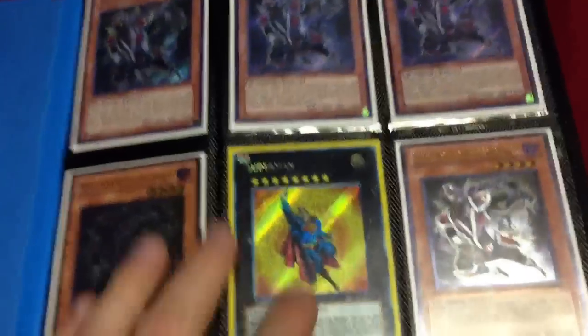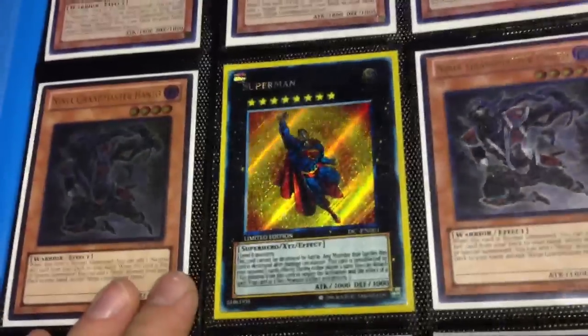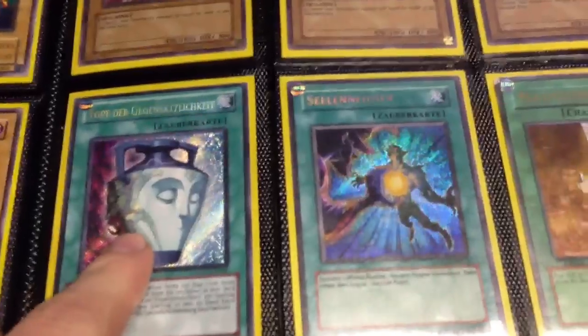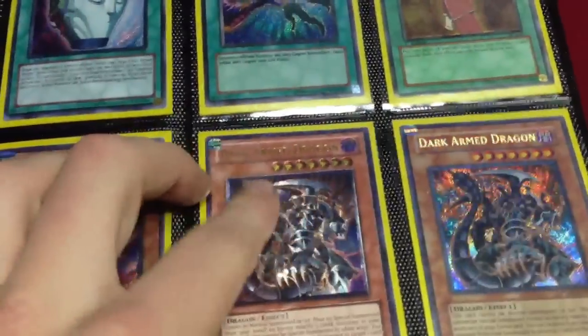Let's get going. These are all my Hanzos — there are two Ultimates. There's a Secret Rare Superman; it's a custom made card but it's really cool. Japanese, that's a misprint. These are Tournament Pack 1 Secret, Secret German, this one's German as well. There are two Secret Dark Arms — it's Ultimate.